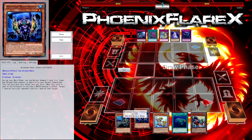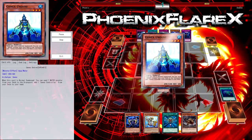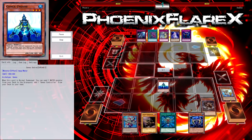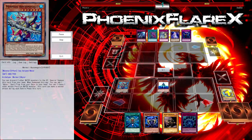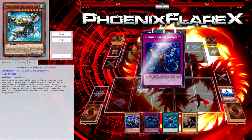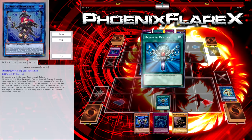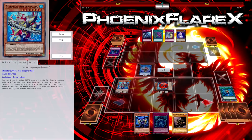Going into the first game, I get to start. I get to open with Moray of Greed which resets my hand. I open Undine and a Megalo drop. I get to drop Moulin Glacier, but my opponent has Impermanence for it. The Moulin Glacier still took a card out of their hand and it was a trap, so that's good, but it could have been better.